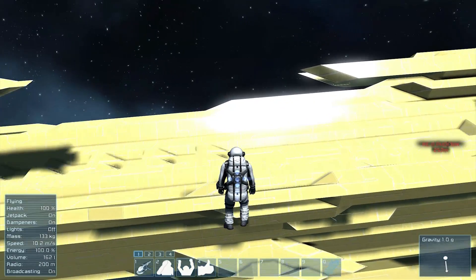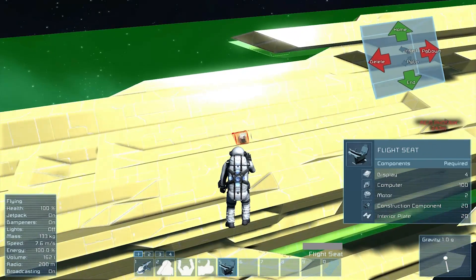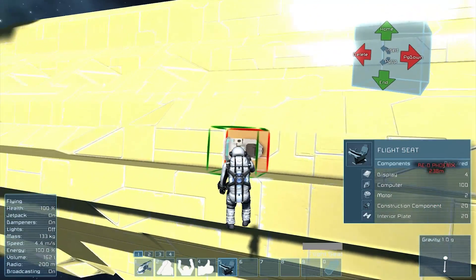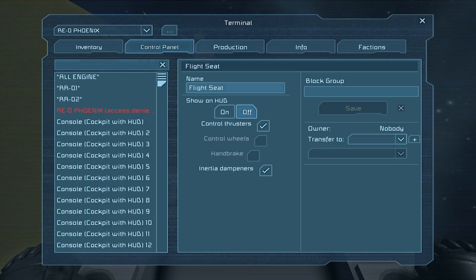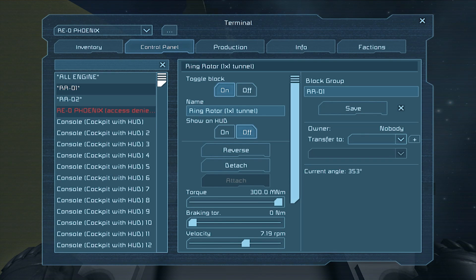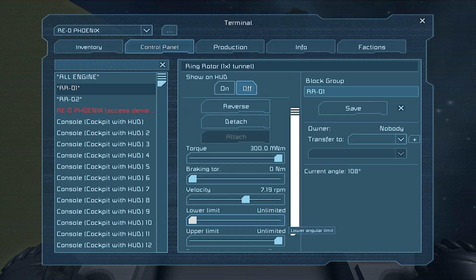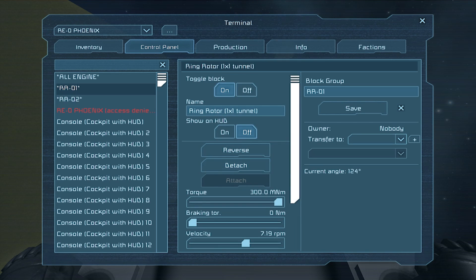Let me see if we can get in here. Access denied. Rotor one engine. So we've got torque, no braking, a velocity set to make it spin one way, and then there's no limit or displacement — so it's not set to stop. It's basically just set to continue spinning, and I'm guessing this one's gonna be in a counter RPM. Yep — 17, 7.19. So that's easy.